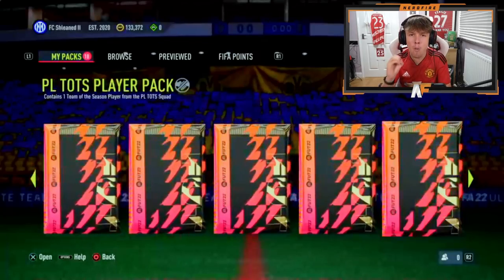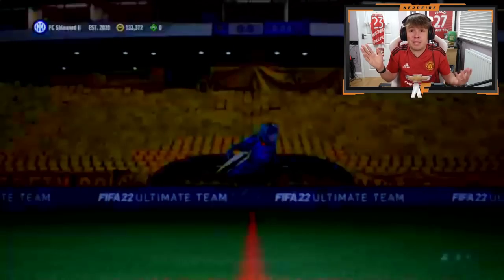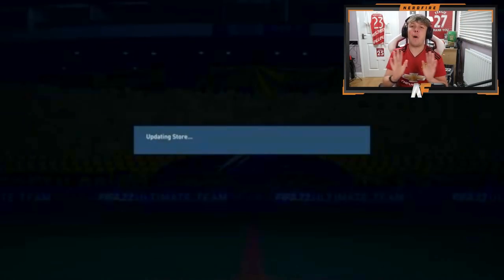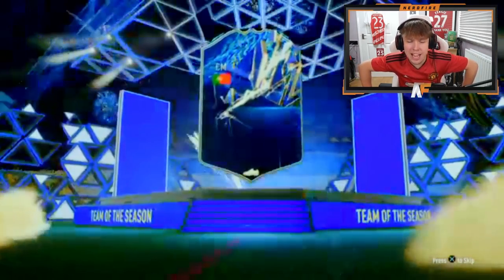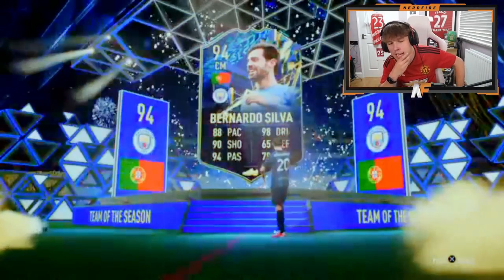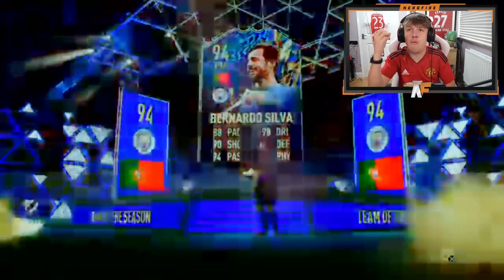TXX has just put in Moments Ronaldinho into this pack, so this must be good for him — if not, it's an L. He is a dupe, oh my God. Dino Moments into the pack — you've got to give him something good back. Portugal — Bernardo Silva. It's not bad, to be fair. Not yet dribbling, 88 pace, 98 shooting, 94 passing. He is very good, very usable.